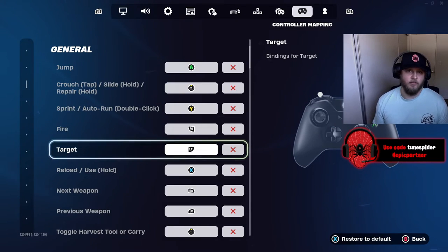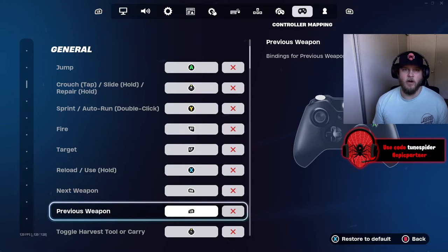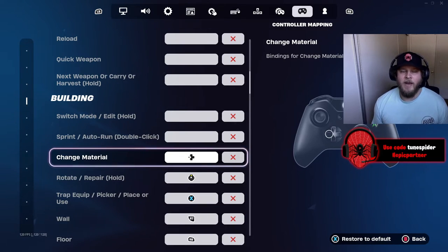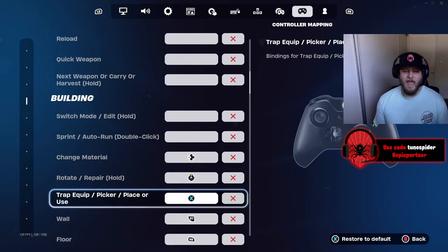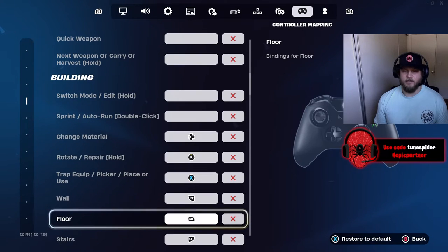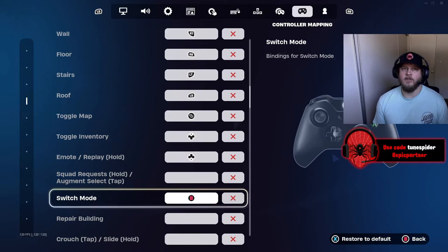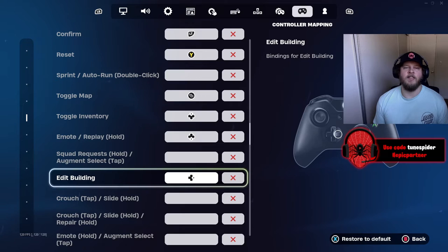Fire and target is right trigger, left trigger, reload is X, next weapon is RB, previous weapon is LB. My pickaxe is left stick. For building binds: changing material is left D-pad, rotate/repair is right stick, traps are X, wall is RT, floor is RB, stairs is LT, roof is LB. Switch mode is B which is also configured to a paddle. Edit confirm is RT, I use LT, reset is Y which is a paddle, and editing building is my fourth paddle.